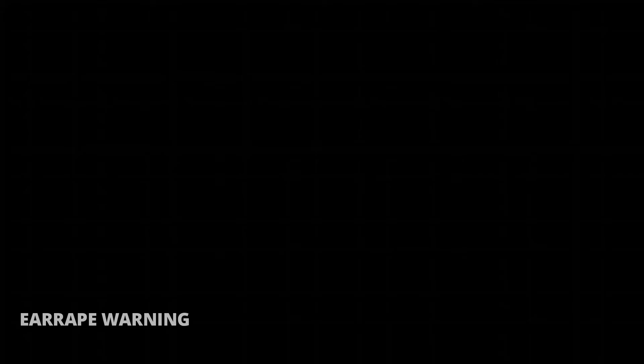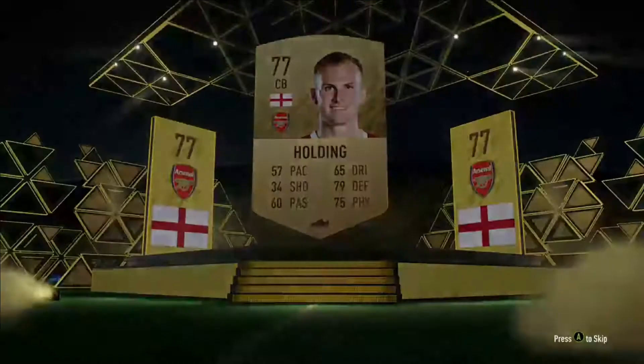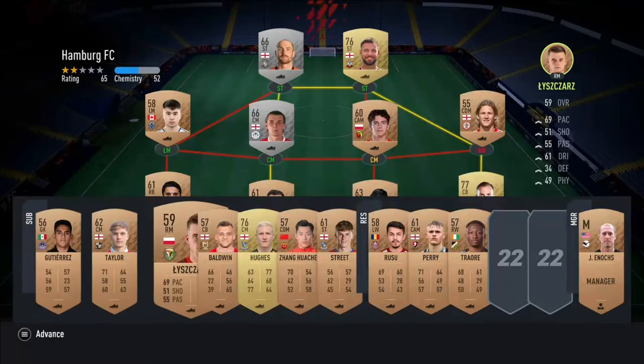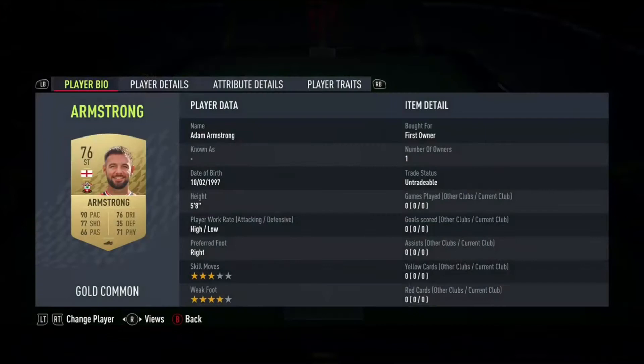Here we go, just loading up into the game. It's time to start building the first one. We're going England — England, centre-back, Rob Holding. We're going to get Rob Holding. It's not the strongest squad, but there are some building blocks. Will Ques is staying in the team. Up front we've got Adam Armstrong, obviously the new Southampton signing.